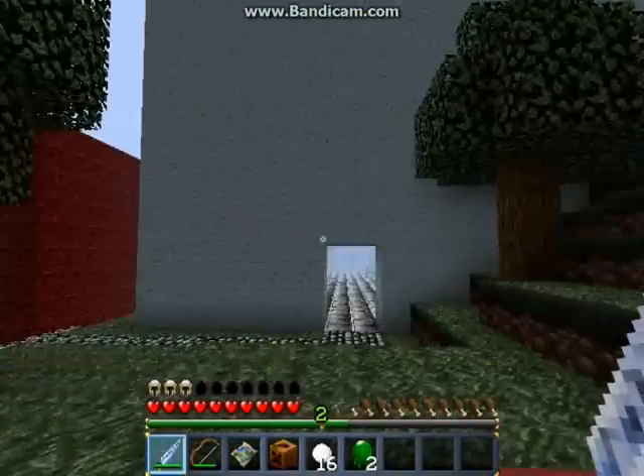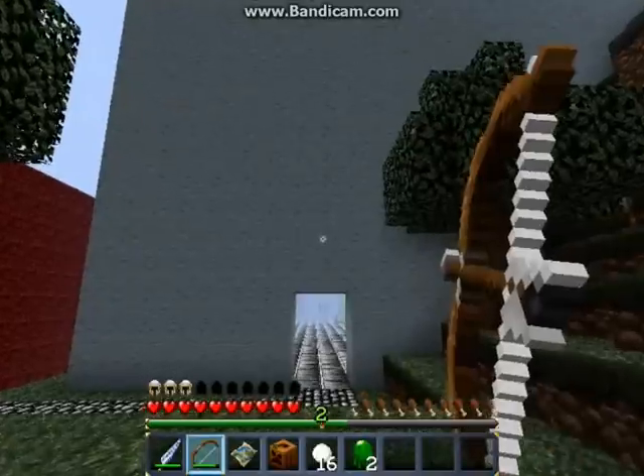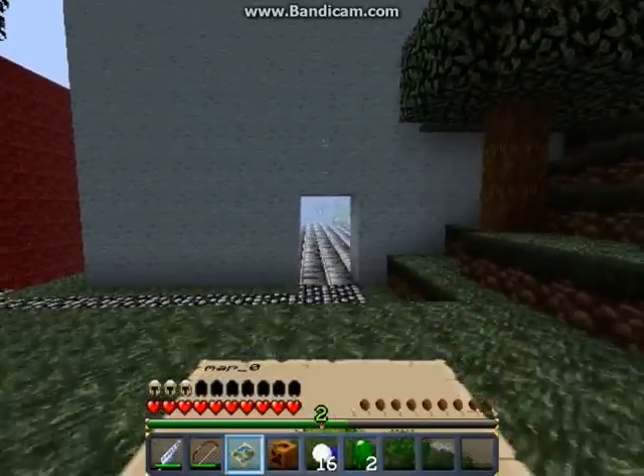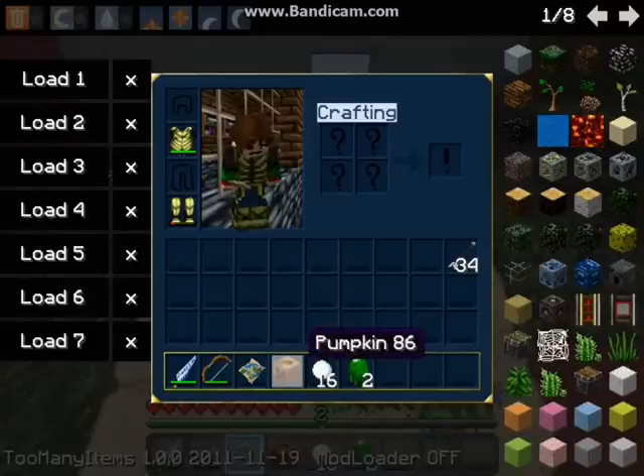The leaves don't have that render distance issue I normally have. The Diamond Sword looks like it's burning. The bow is finished and well animated actually. Critical hits are also finished. The map is not, but that's okay.